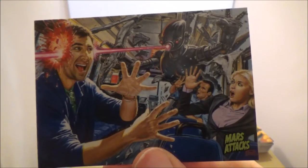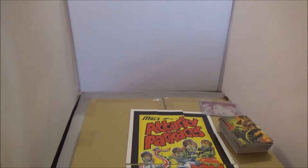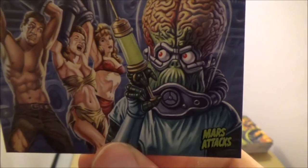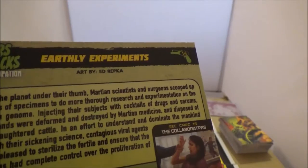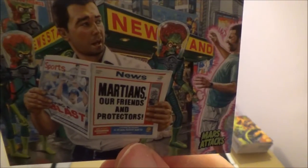Oh look at that blackhead — good way of getting rid of him. Robot Raid, Bob Larkin again. Backyard Barbecue, Kieran Yenna — looks like it's got a moustache there. Ed Repker — Earthly Experiments. Ryan Pancoast — The Collaborators. Martians Are Friends and Protectors by Bob Larkin — he's doing a lot.